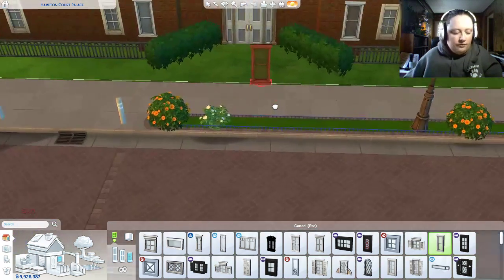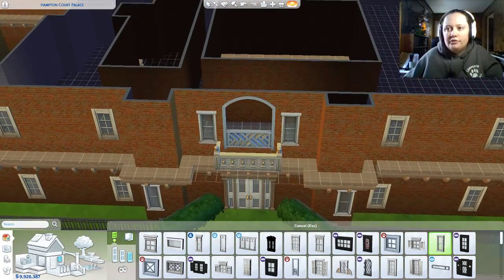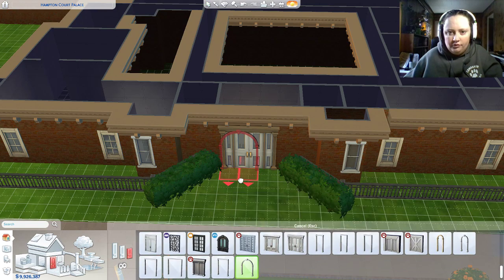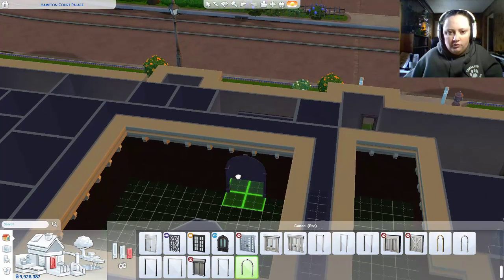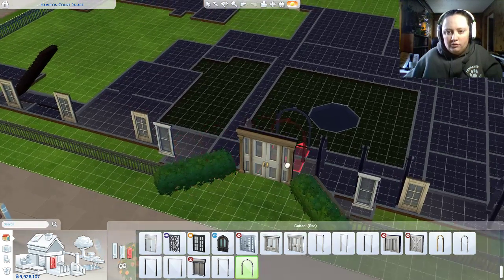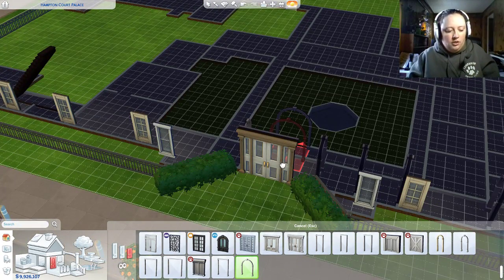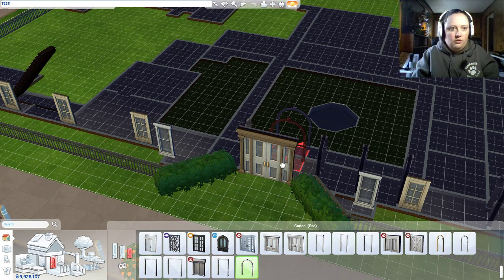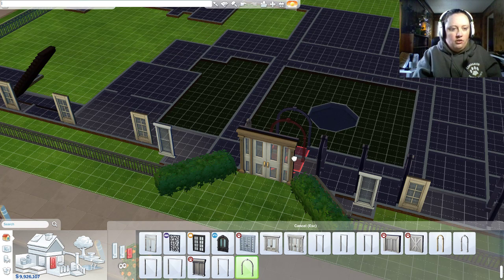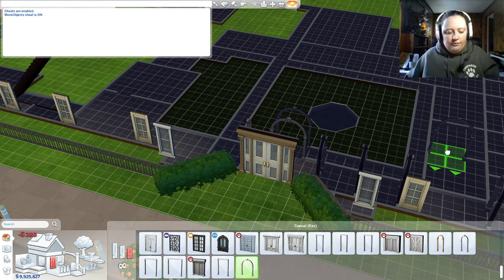There's like tons of different styles like those here. This is technically an archway, but we're going to put the archway further back. We have to turn on testing cheats here and move objects on. Oh, that didn't work. There we go. Rock it.